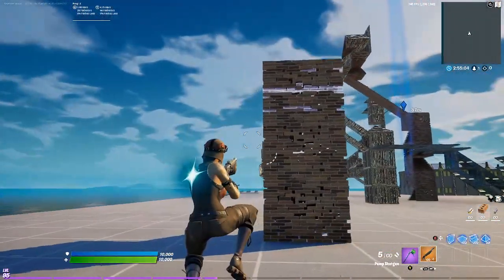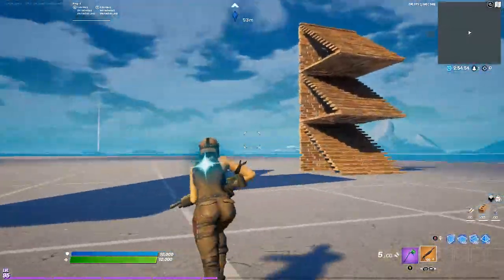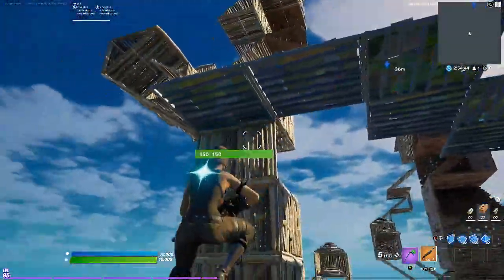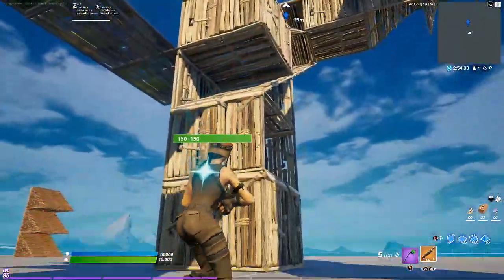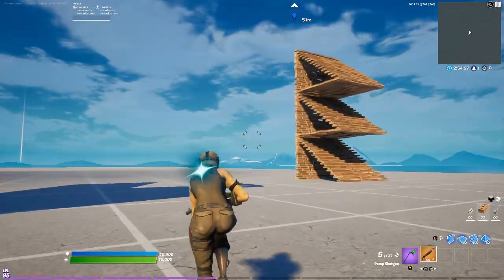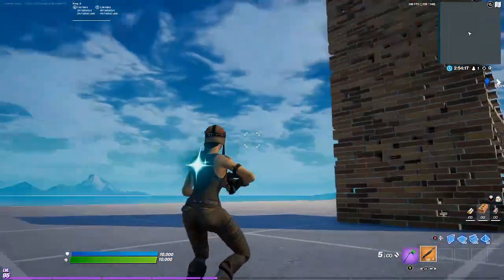I had to redo this tutorial about 20 times — different methods of explaining just weren't working out. So this is a simulated build fight: red is the enemy. This retake only works if the enemy is two stories above you — so it's two stories up, and you're on the bottom.